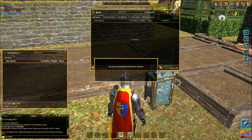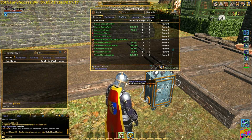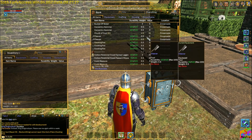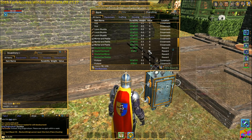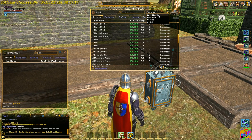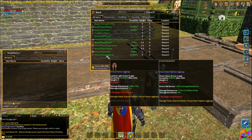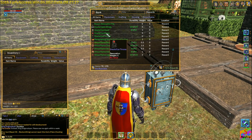So we just click 'Claim Rewards' and claim. It says we've successfully claimed the rewards. Now if you want to make it easier to find all your rewards if you've got a lot in your bank box, the rewards are shown up in green. You can just select rewards and they will remain green until they are claimed, so you know what new items you've actually got.